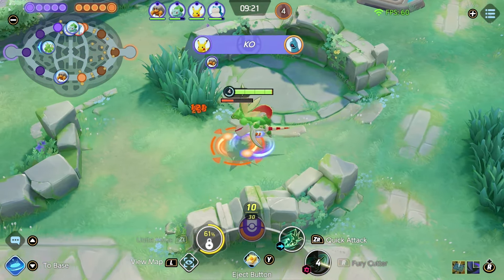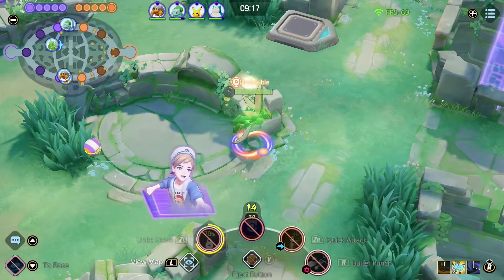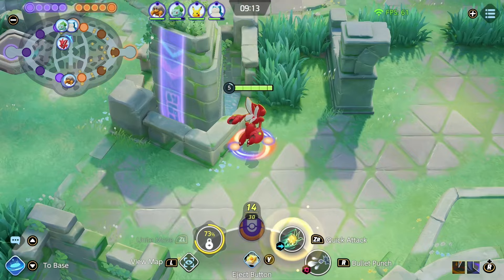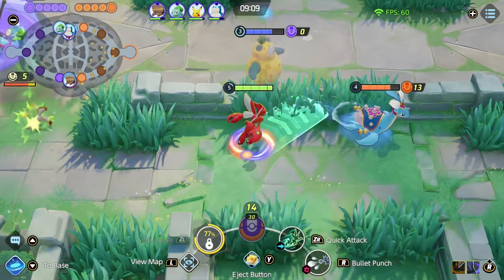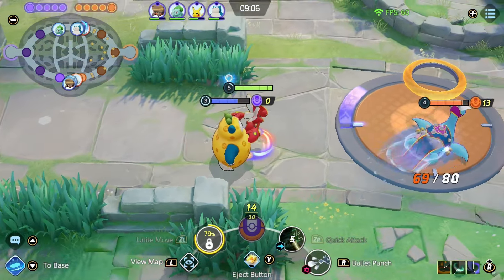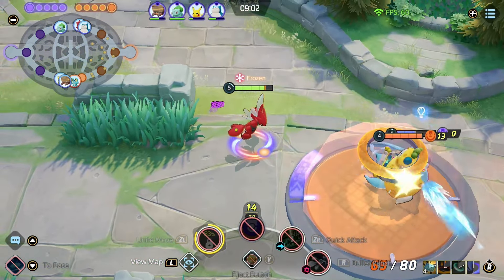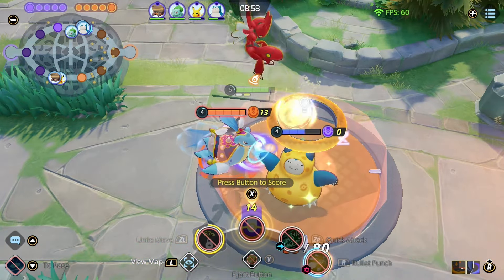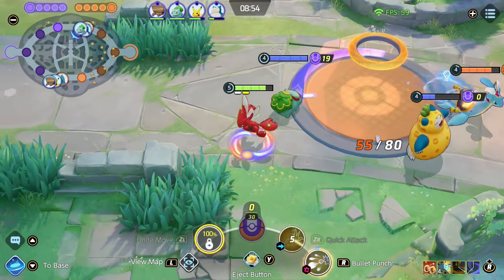They are pushed forward though. Some good ganking position — hopefully they have a Lapras. We're definitely going to need to kill that Lapras; it can be a struggle. Oh, it saw me and X-Speeded away. He said nope — he has Waterfall so we can't approach. All right, we got a stack in anyways — that's kind of crazy. We just had to dodge around the whirlpool.